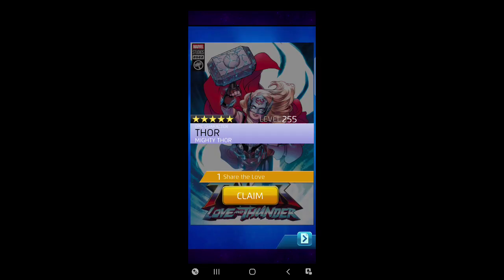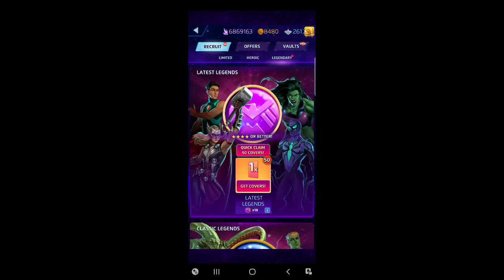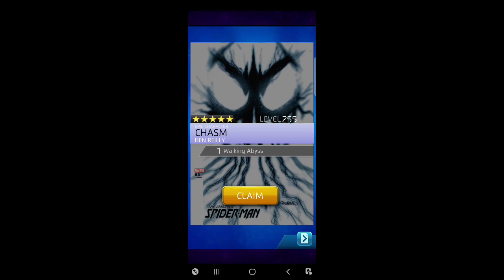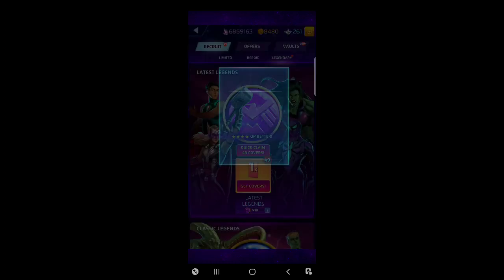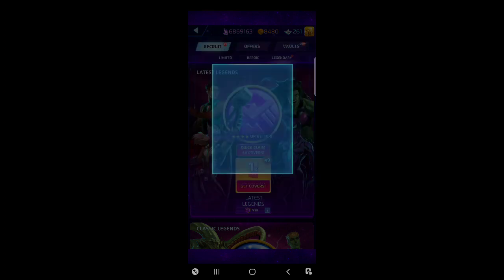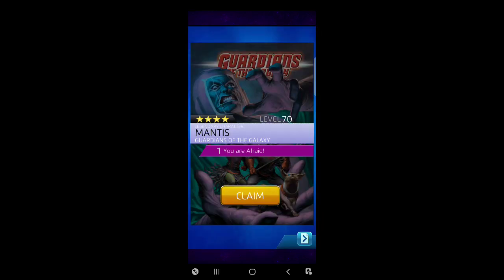There we go — who is it? Yes! A little more Mighty Thor. I'll be honest, I don't care what color it is — all three colors are pretty awesome. And another five-star — yes, Chasm! He's the talk of the town, the new OP meta character, so good to have him. I think I only have one of each of his colors so any and every color is welcome.